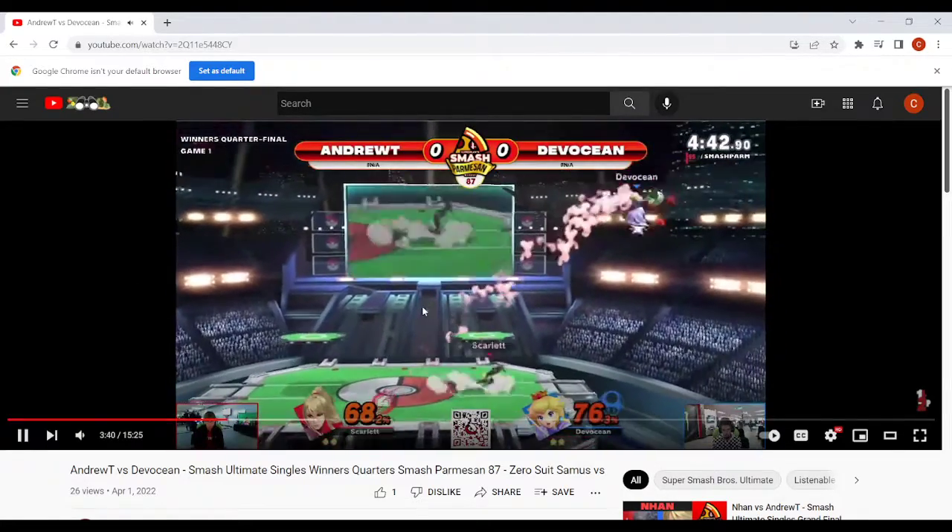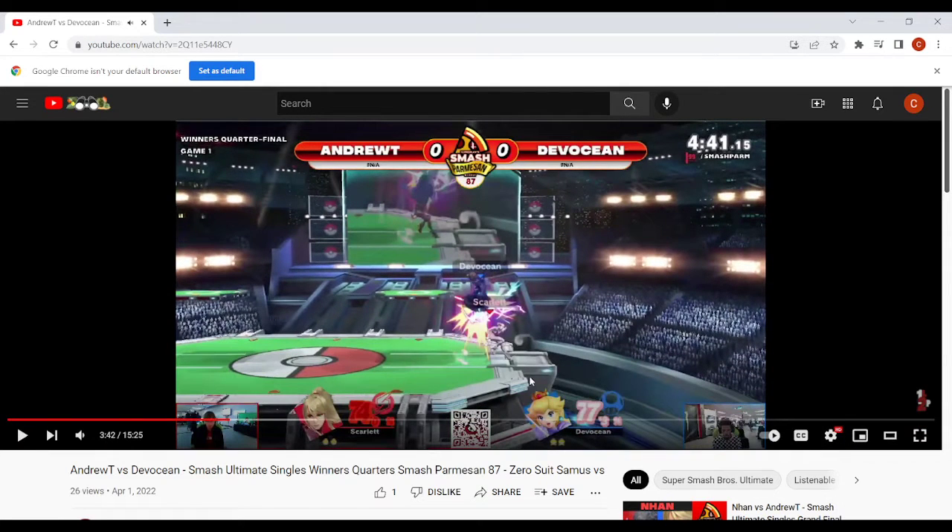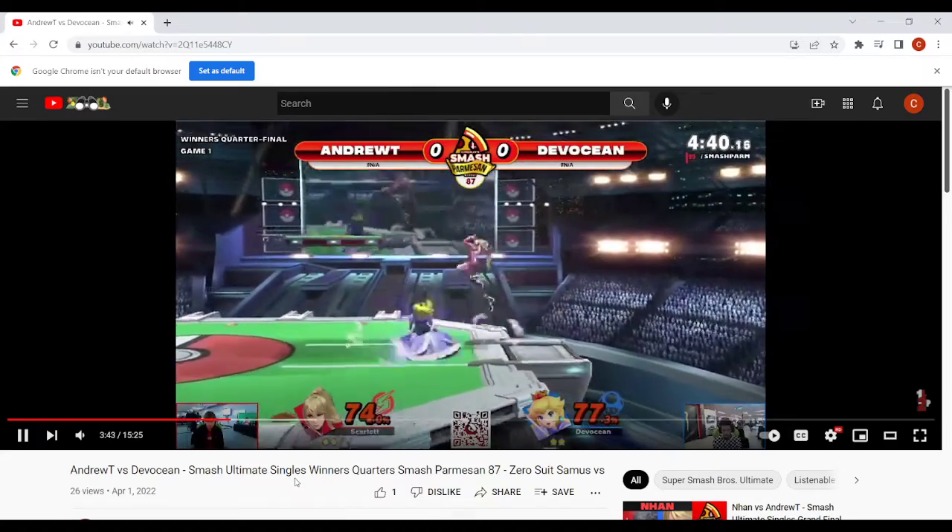Definitely avoid landing on people as Peach. Down air is a good mix-up, but I've been seeing you mashing through hitstun a little bit. Trying to land on characters with disjoints is kind of impossible as Peach — it's possible, but not practical. Against someone like Cloud, they'll just hit you every time. So you got lucky here, but this works maybe once out of three times. Avoid landing on people with down air. It's okay to just go to ledge — like we said, you can play patient there.